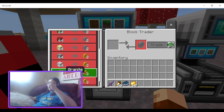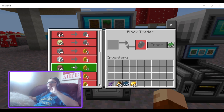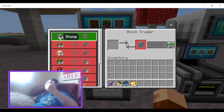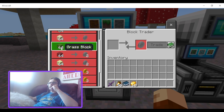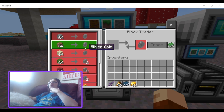But then you have andesite, diorite, granite, and gravel giving three gold coins — not silver, gold coins. To be fair, I'll give them the benefit of the doubt and say that was a mistake and it was supposed to be silver coins. Even then, even if they were silver, that's too much in my opinion. Yes, granite, diorite, and andesite are more rare than stone, cobblestone, dirt, and sand, but they're still not that super rare — probably make it like a stack for two silver coins.